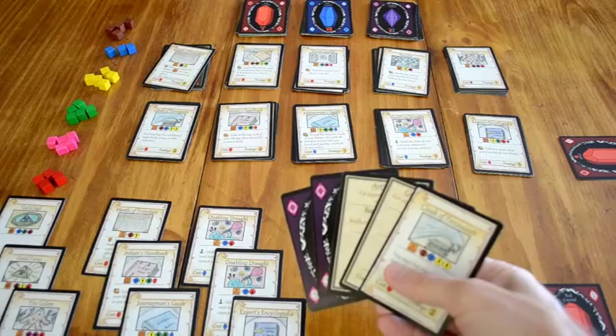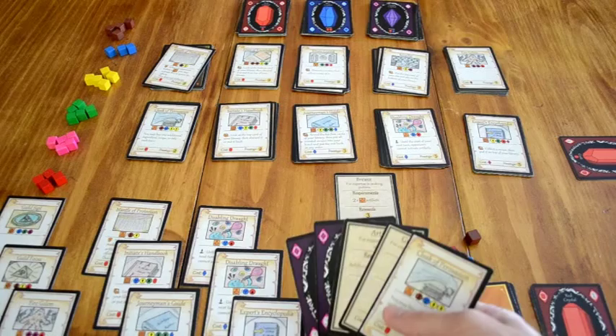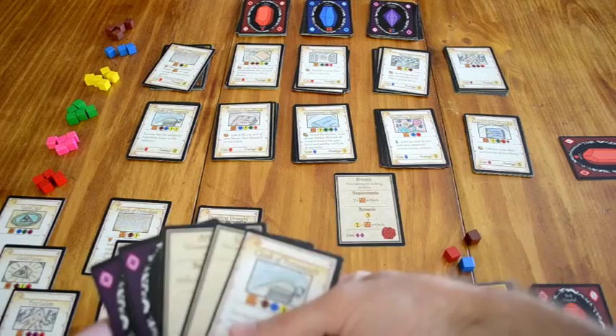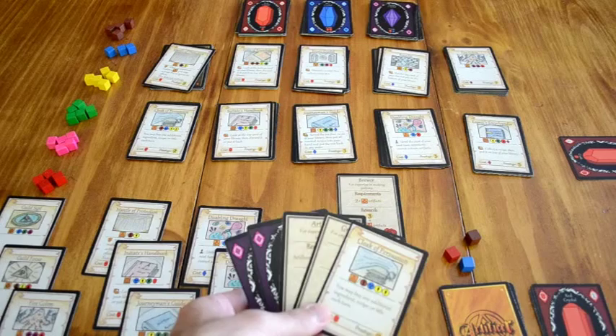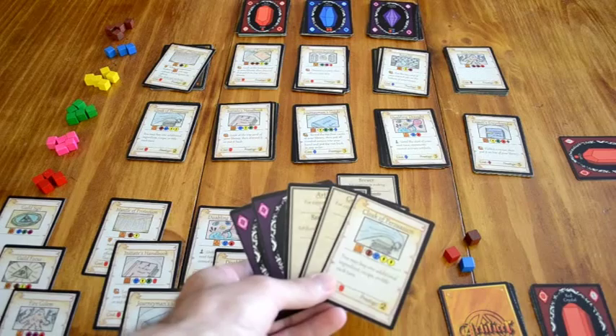We've fast forwarded again to near the end of the game. There are two game end conditions: either all the titles have been bought, or one player has made 10 artifacts. Once either of those conditions occurs, the round completes — that is, everyone gets the same number of turns — and then everyone tallies up their points.